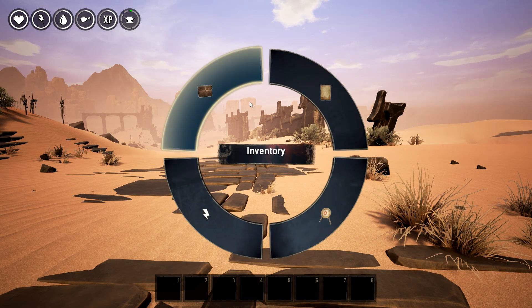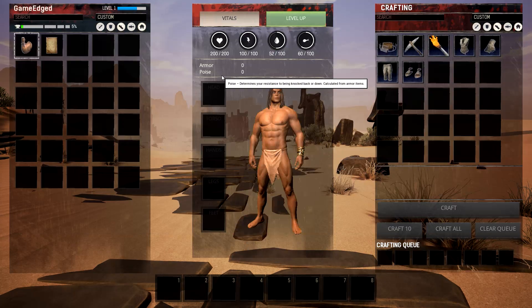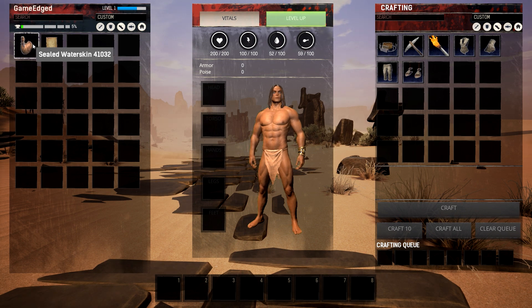If I hold down R you can see your inventory, which gives you all the items you have right now. We have some water which we need to take care of. Where does it show the water need?